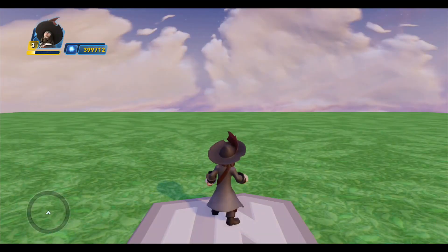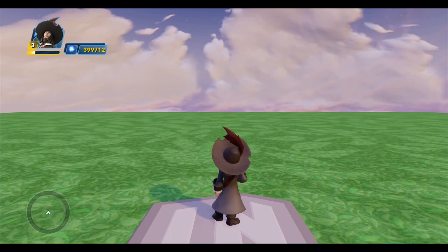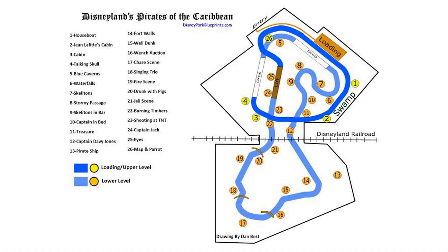Here we are in the new Pirates of the Caribbean toy box. Before we start, let's talk about the layout. Here's a map of the layout for the original Pirates of the Caribbean ride at Disneyland. You'll notice there are two levels in the ride, and the upper area crosses over the lower area at a couple of points. This was going to be too complex to try to do in the toy box, so I simplified my design and turned it into a simpler loop.